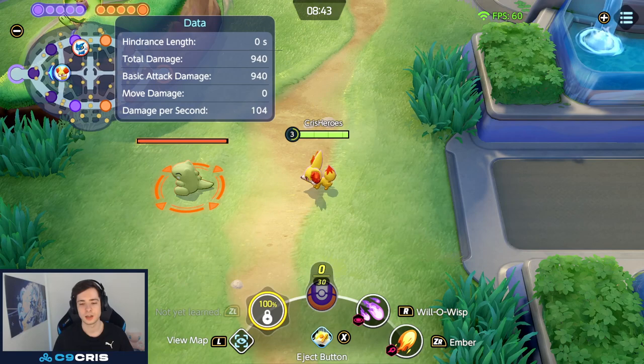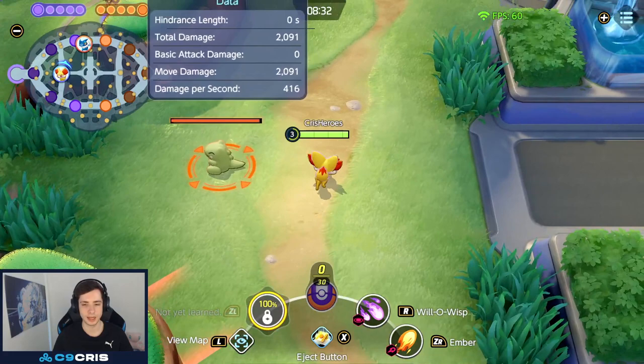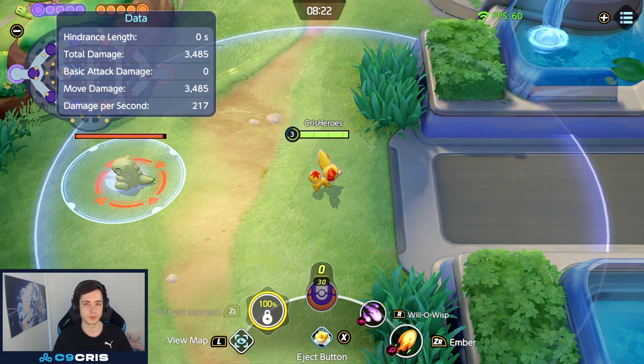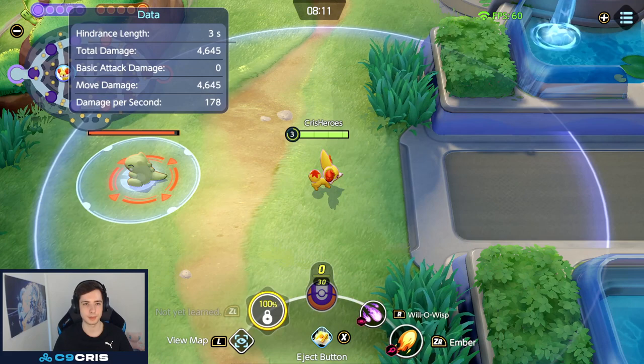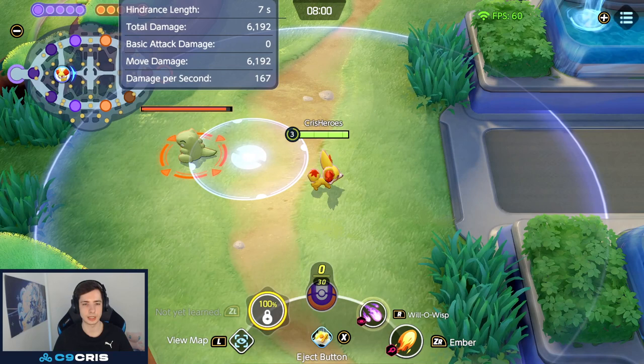Then we have Willow Wisp and Ember. Ember is just a straight-up skill shot that flies in one direction, only does damage, and can be body-blocked — it can't pierce, it only hits one Pokemon. It does pretty good early game damage if you play lane. Willow Wisp is similar to Swift on Espeon, where you shoot out three flames in a direction onto a circle. If you hit the flames onto someone and they're in the circle, they explode for some extra damage — it can hit twice. If you miss the circle, it only deals flame damage; if they're in the circle, they also take explosion damage.